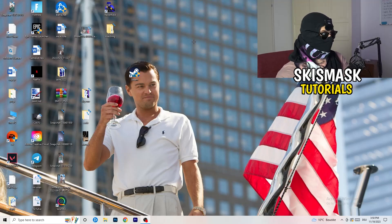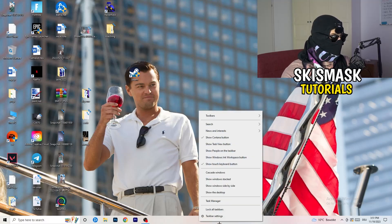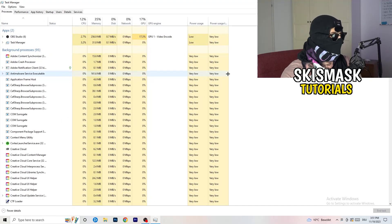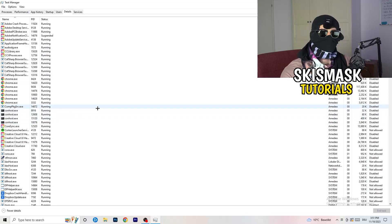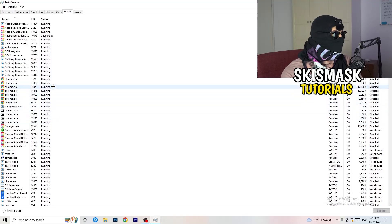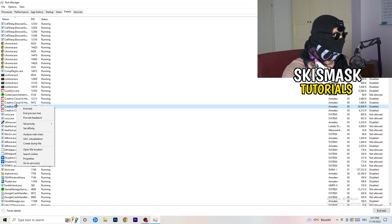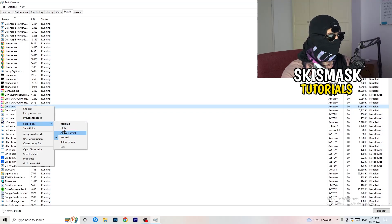Next, navigate to the taskbar at the bottom of your screen, right-click it, and open Task Manager. Once it opens, go to the Details tab in the top left. Search for your game or launcher, right-click it, go to 'Set priority', and choose either 'Above normal' or 'High' — check which one works better for your PC. Try starting your game afterwards and if it works, great.